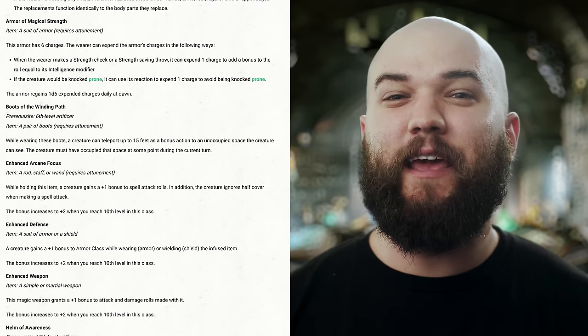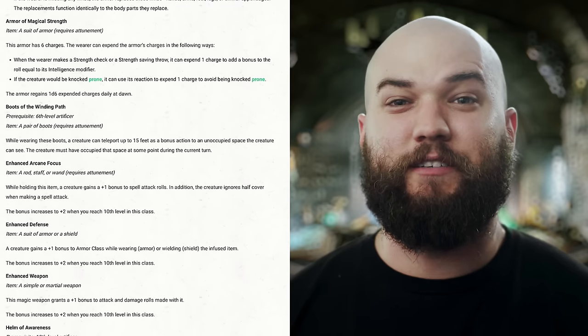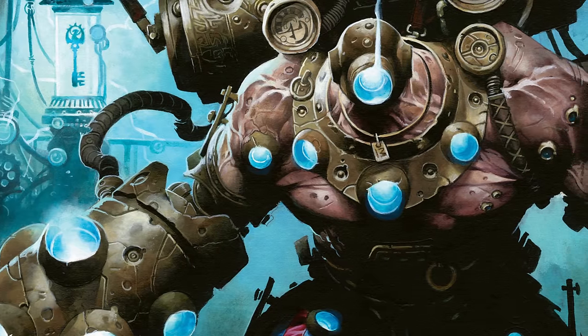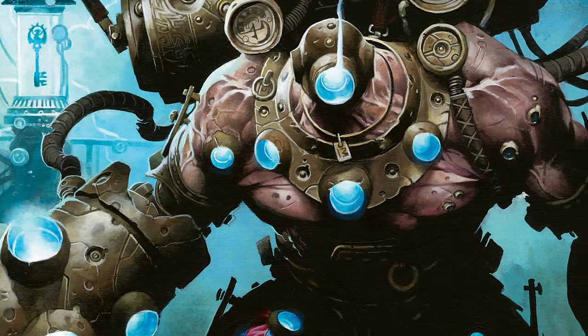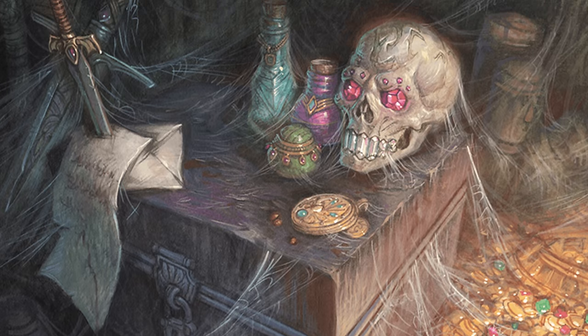Next, the Armor of Magical Strength keeps with the theme of requiring attunement and a suit of armor, but it drops the level requirement, so you could make this one as early as 2nd level. With a total of 6 charges, the wearer can expend 1 to add their intelligence modifier to any strength check or strength save, or to avoid being knocked prone when they otherwise would be. You'll only be able to have so many items infused at a given time, and how often are those two conditions really going to come up anyway?